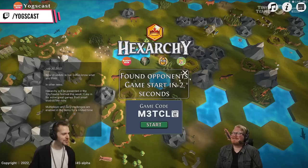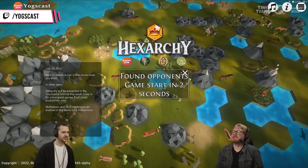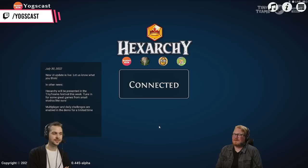This is unnerving, though. Found opponents. Game starts in two seconds — there's a little start button. Maybe you press that. Oh yeah, maybe you should push the start button. Oh sorry, it doesn't auto-start — it wants me to manually start. Have you got a start button? No, just you. Well, let's see what happens. Connected. Nice, we're in.